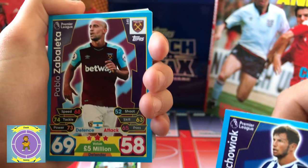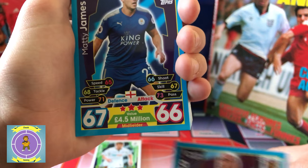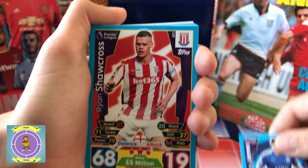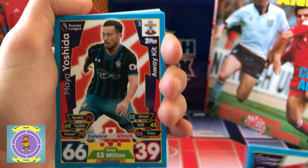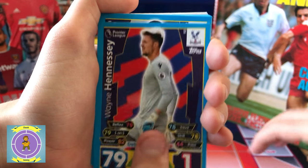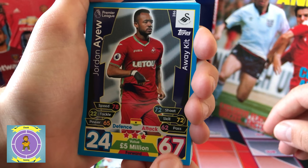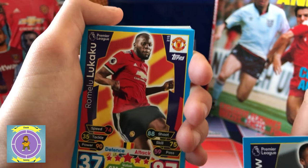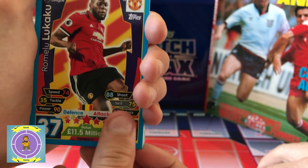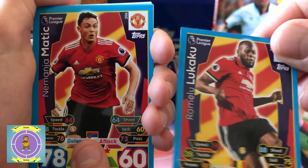Kajariak — I don't even know how to pronounce that. Zabaleta. James. Matty James. Shawcross — we don't like him. Ushida. Hennessy. Jordan Iyer — he looks like a goalkeeper for some reason because he has a glove on, but it's because he's in the away kit. Romelu Lukaku — oh there we go! I'm surprised he's not like a Star Striker or something.